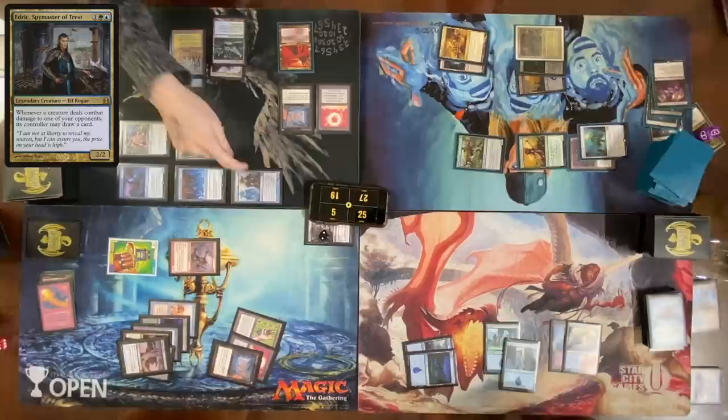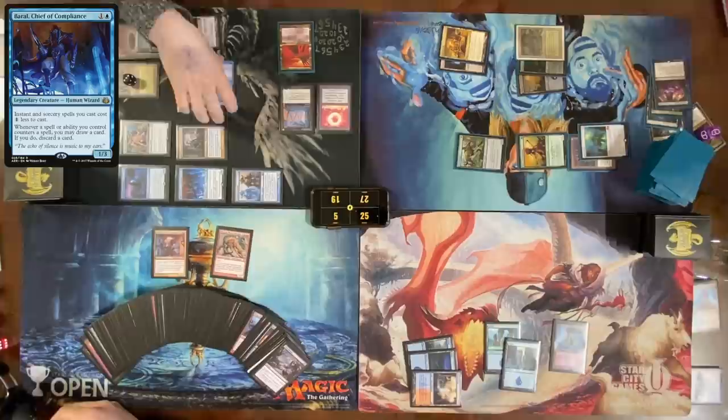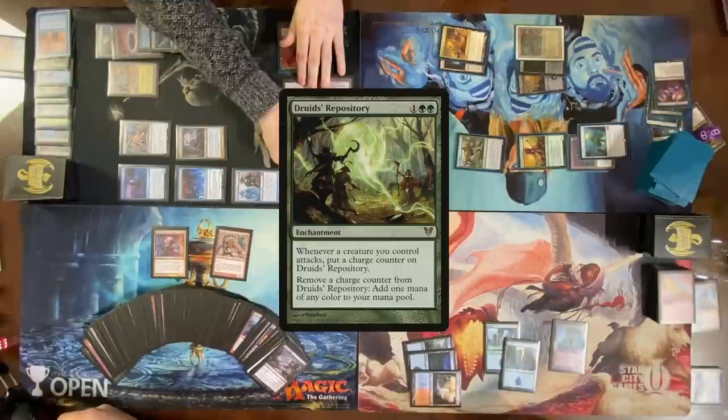I draw one, two, three, four, five cards. Cast Capture of Jingzhao — Red Elemental Blast, last card in your hand. Dispel your Red Elemental Blast — Baral trigger, draw a card, discard a card. With my three floating green, cast a Druid's Repository — much better than a Druid's Suppository. Move to end step.